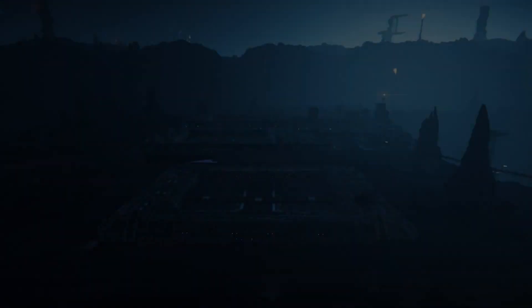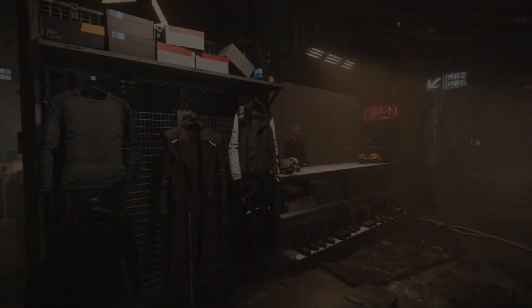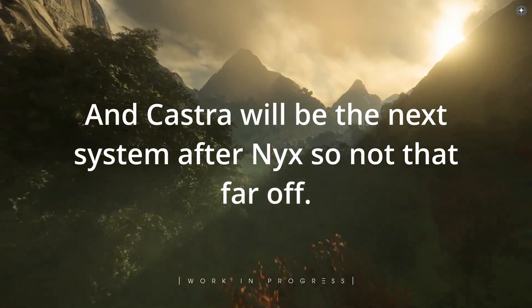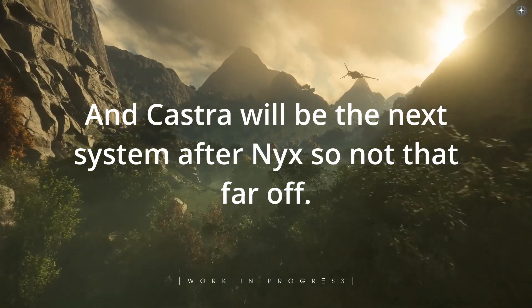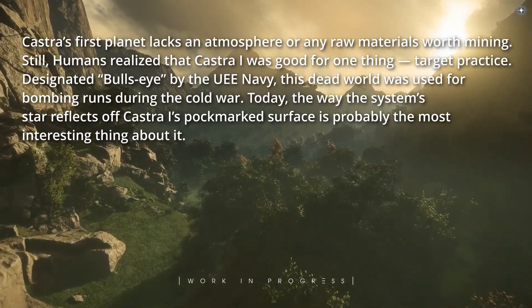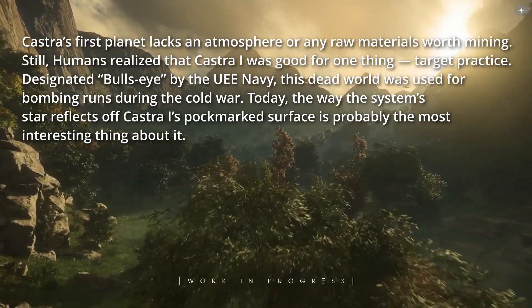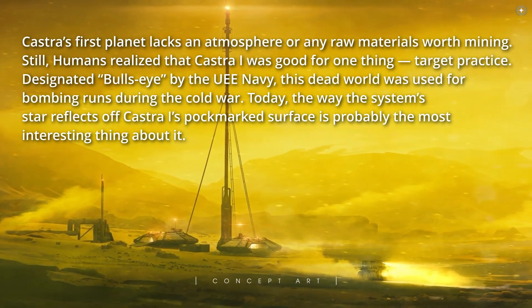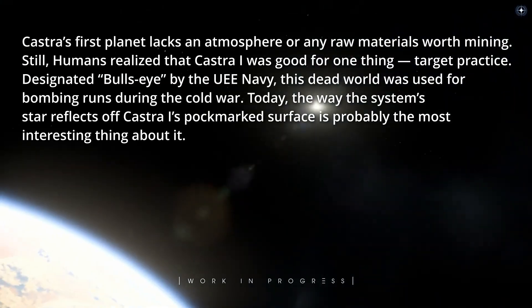Beyond that, you are likely to ask: what's Bullseye? And won't you then have to retcon Bullseye? Bullseye is the first planet of the Castra system. Not much has been written about it other than rewording a paragraph from a Galactic Guard post in August of 2015. Castra's first planet lacks an atmosphere or any raw materials worth mining. Still, humans realized that Castra 1 was good for one thing: target practice. Designated Bullseye by the UEE Navy, this dead world has been used for bombing runs during the Cold War. Today, the way the system's star reflects off Castra 1's pockmarked surface is probably the only interesting thing about it.